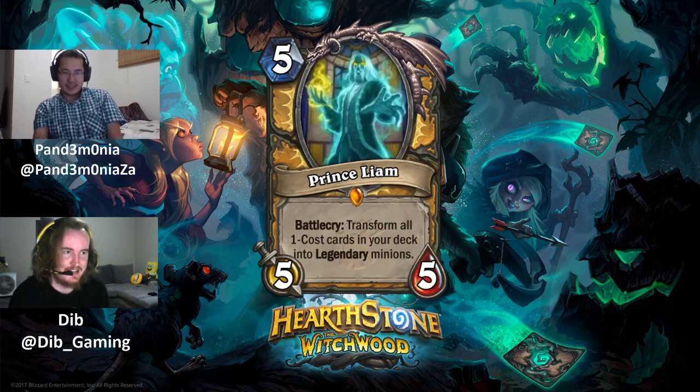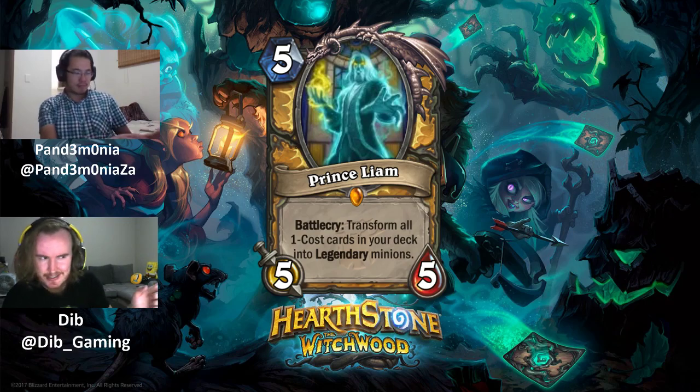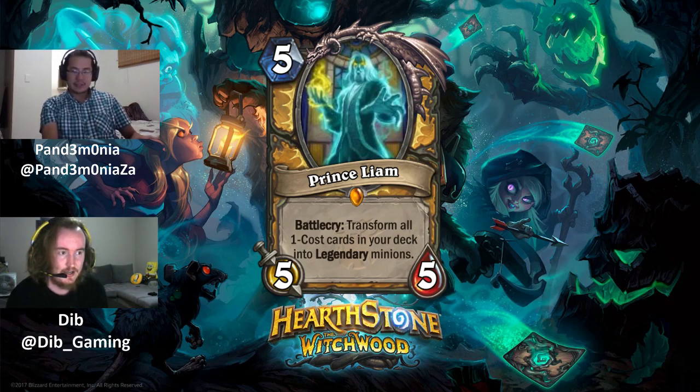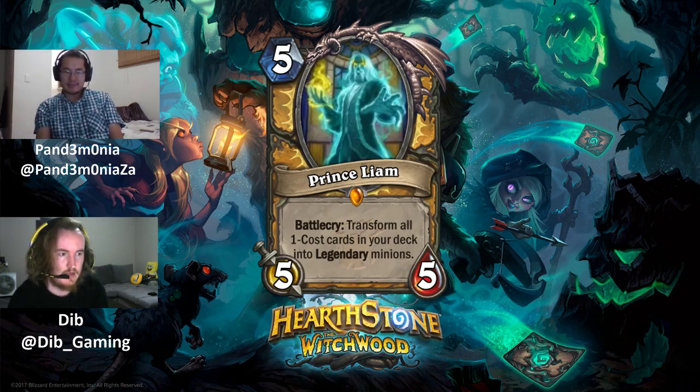Next up is Prince Liam, a 5 mana 5/5 legendary with Battlecry: transform all 1-cost minions in your deck into random legendary minions. The minion tag means you don't get legendary weapons or Death Knights, which is worse than a fully random legendary.